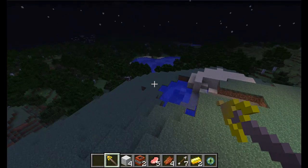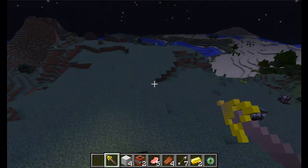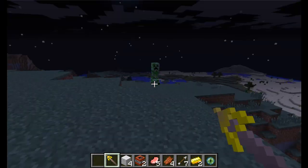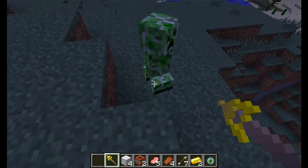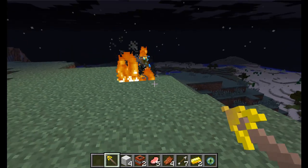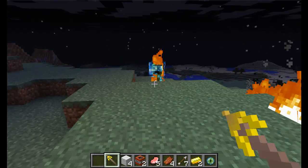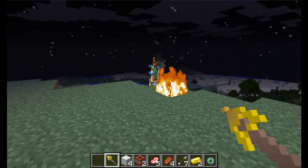This is the lightning staff — basically it shoots lightning, makes fire, and it's good in the dark. It does turn the creepers into... I don't know what you call it. I thought it was elemental creeper — I'm sure it's called something else, like creeper high or creeper on drugs or something.